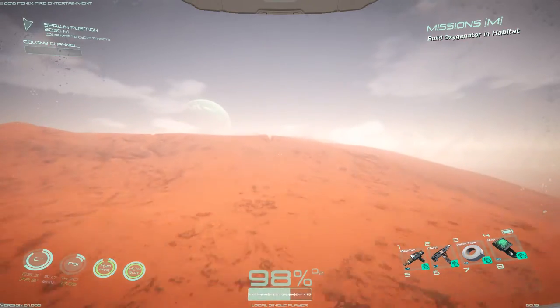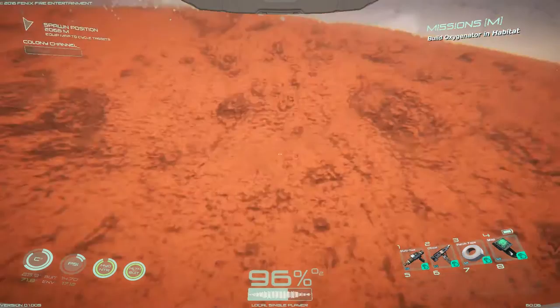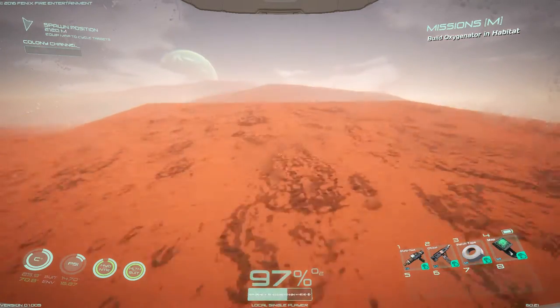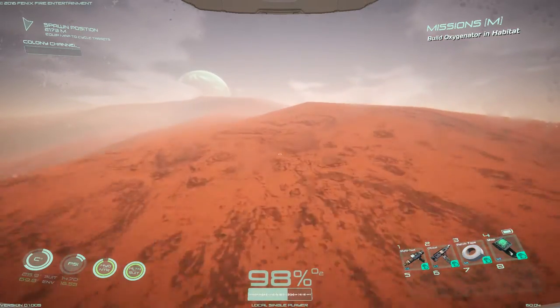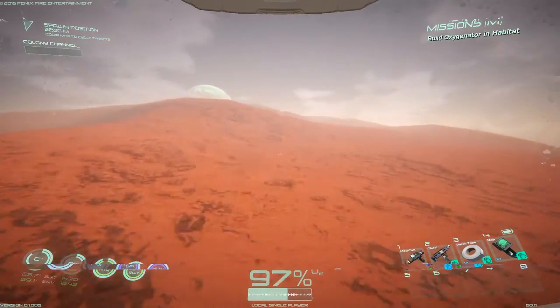There's just nothing here — no resources, no aliens. I mean, I'm sure there's sand since we're in the desert, but I didn't even bring a shovel to check. Holy crap, there's just nothing here. Now it's foggy and raining and night might be happening. Literally any other direction would have been better.